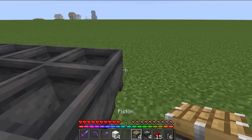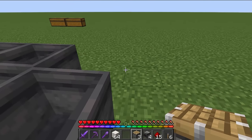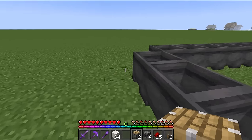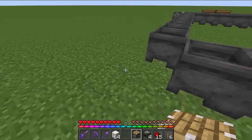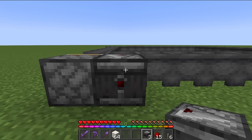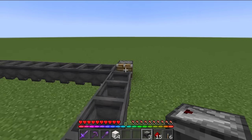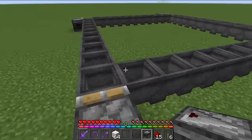Now we're going to place pistons facing clockwise into the farm just like this. We're going to do all four of these. There's the fourth, and we're going to go behind that and to the right, place an observer facing into the cauldron in front. Go back and do that on all four corners as well.